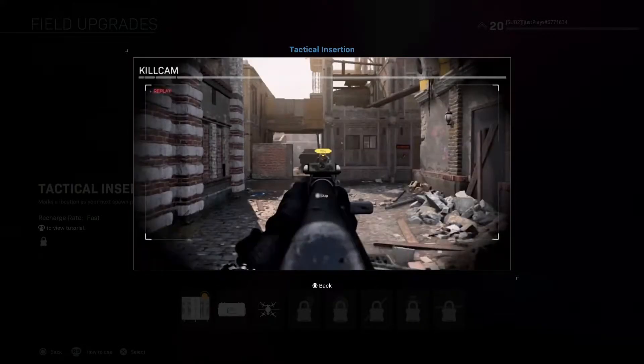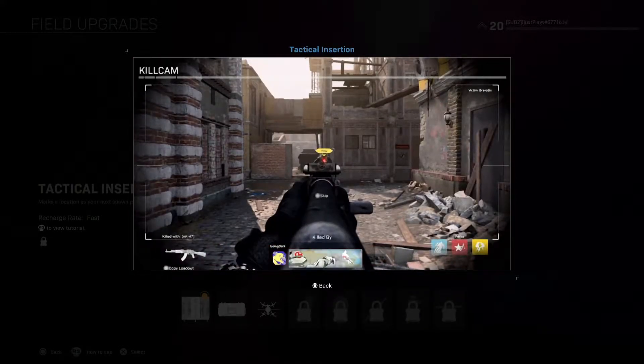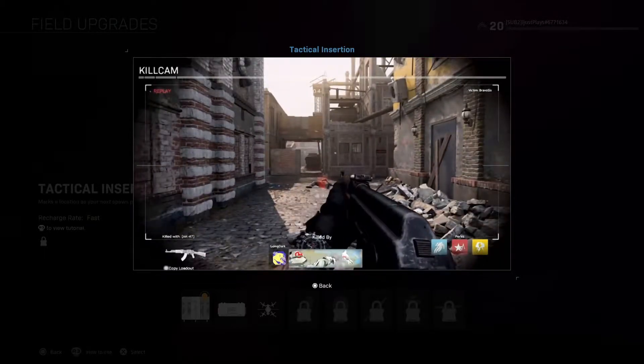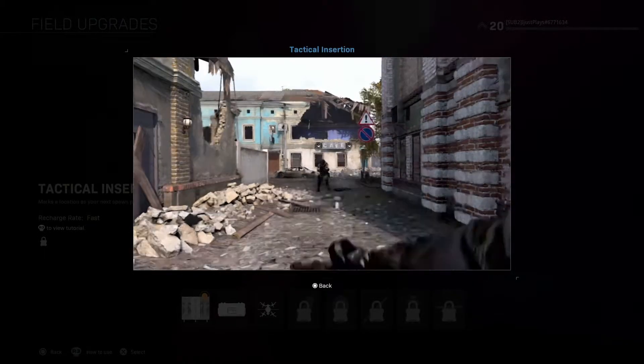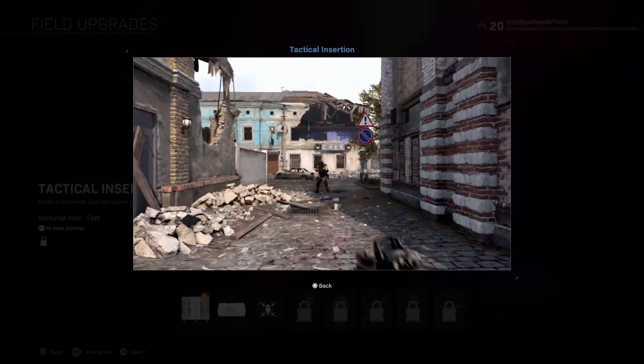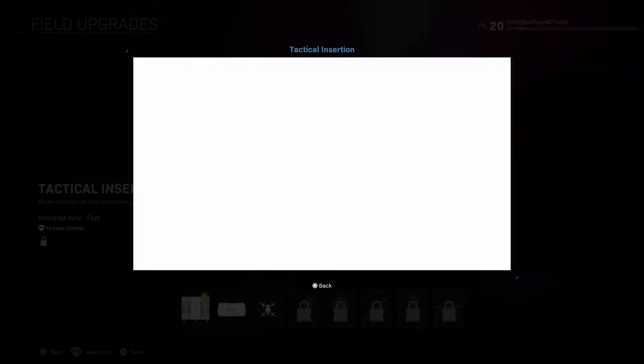Next, tactical insertion returns to Modern Warfare. It marks your location as your next spawn point, but just like back in the day, someone could camp your spawn marker. You can see a little red flare on screen — that's where you'll respawn.